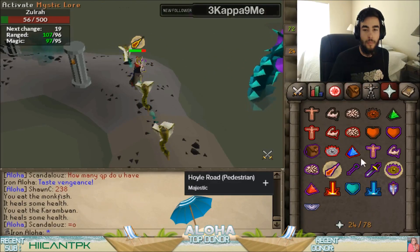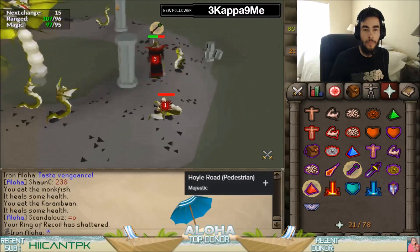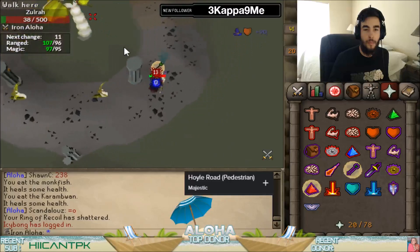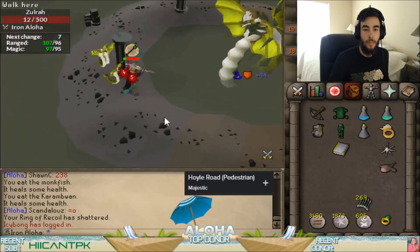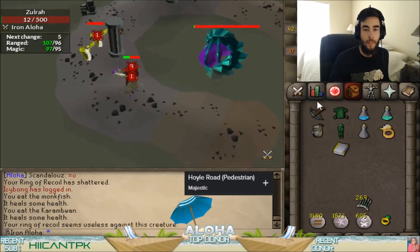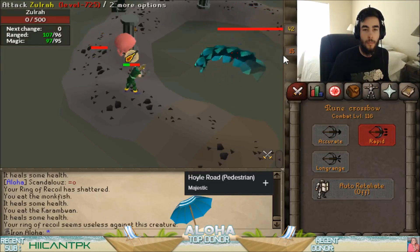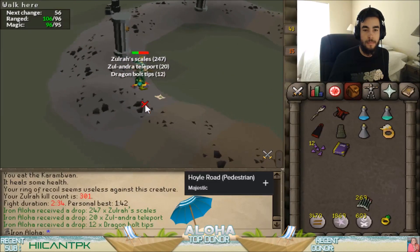Always, if it is a Jad on the east, it will start with mage, as opposed to the western Jad phase which starts with range, and then the cycle will essentially reset. You'll be at the northeastern corner at this point, which is a good thing. Those are all four phases — best of luck on drops, and thank you for watching.